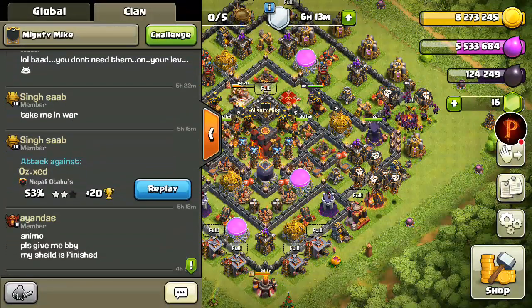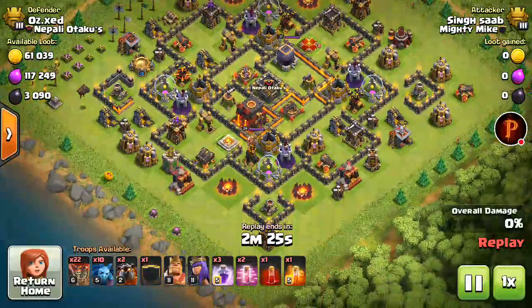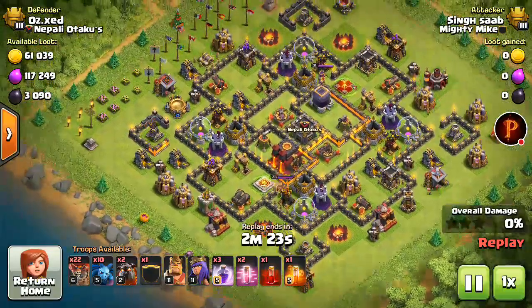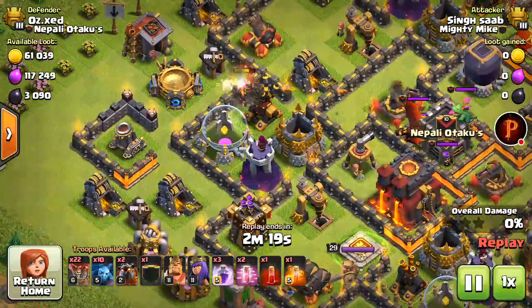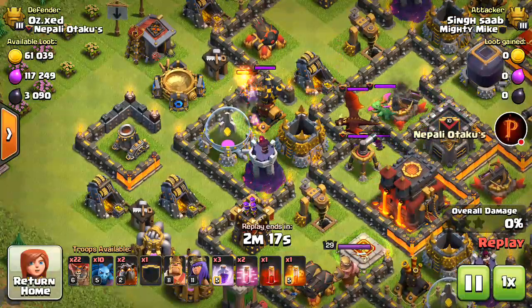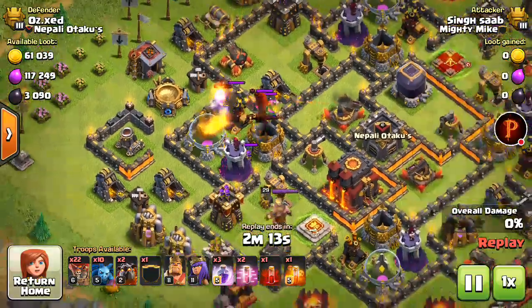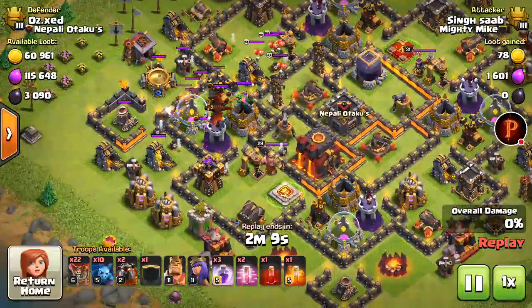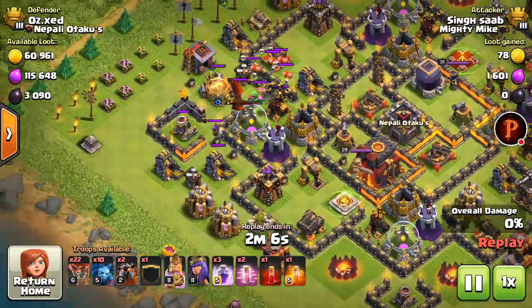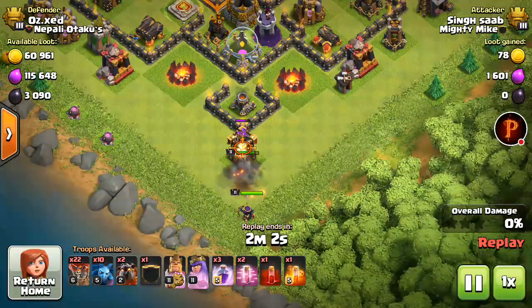This guy's a town hall 9 attacking a town hall 10. I already saw this replay, but at first I thought he dropped the lava hound by mistake — but he was just dropping it to lure out the clan castle. I was like okay, I don't know how that's gonna work out, but it looks decent. He drops the king and the queen here.